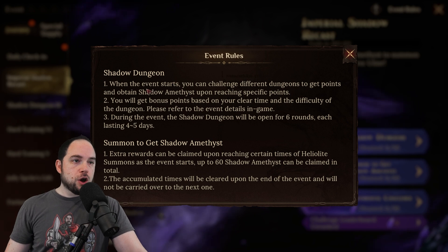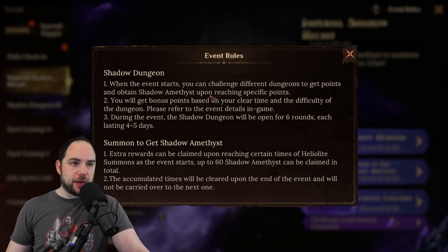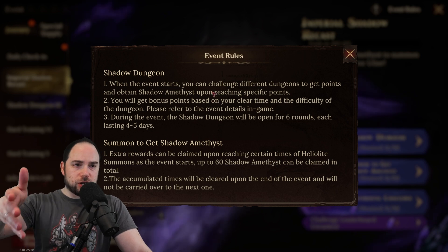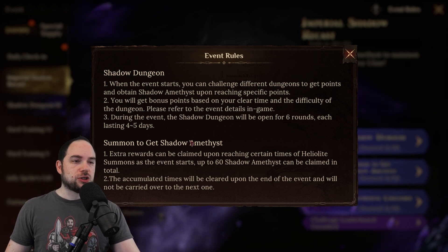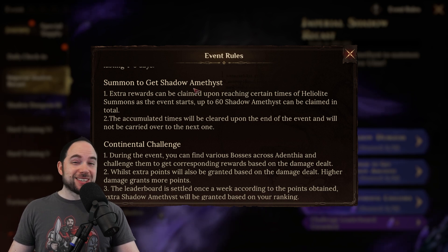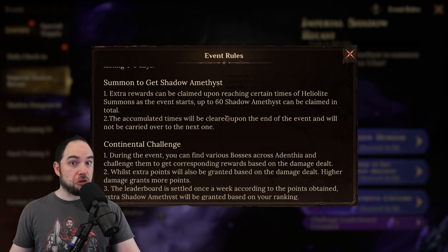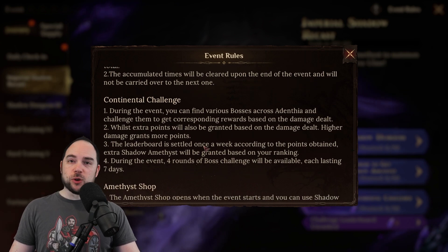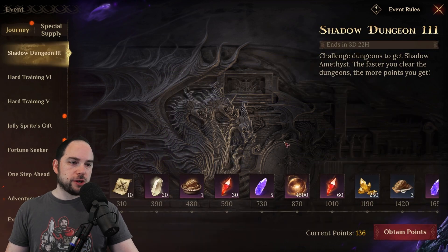The Shadow Dungeon lets you challenge different dungeons to get points and obtain Shadow Amethyst. You get bonus points based on clear time and difficulty, and the Shadow Dungeon opens for six rounds, each lasting four to five days. There's also a summoning portion — this game has pulls, and you want to pull the Legendary Heroes if you can. Finally, we'll travel around the map for the Continental Challenge. Let's start with the Shadow Dungeon.